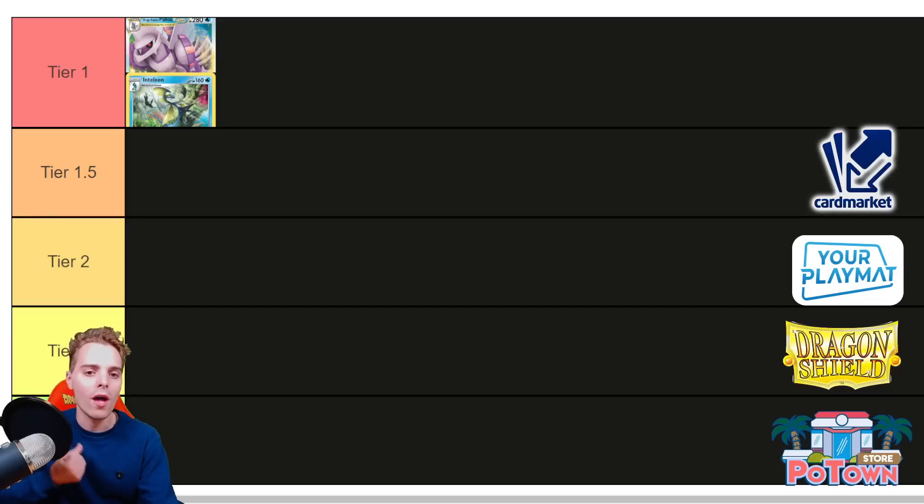With Inteleon you can cherry-pick whatever you want — whether it's Roxanne at a crucial time, your Stadium card, Battle VIP Pass, or Irida to get all your Water-type Pokemon and item cards flying through the deck instantly. You have Cross Switcher for gusting, ways to dish out more damage with Subspace Well thanks to Choice Belt, Leon, or Quick Shooting. There are so many great things with the Palkia list, and even if people are playing Lightning types, Palkia still has the upper hand since most Lightning prizers like Raikou are just two-prizers that you trade favorably into. Palkia is the best deck in the format.